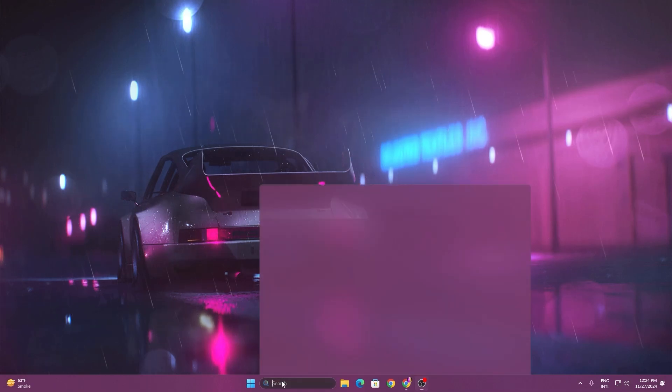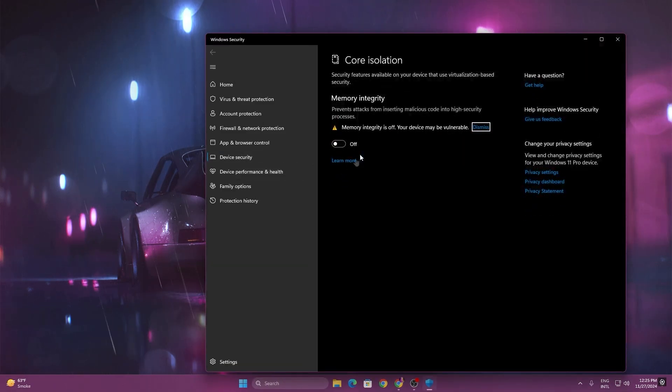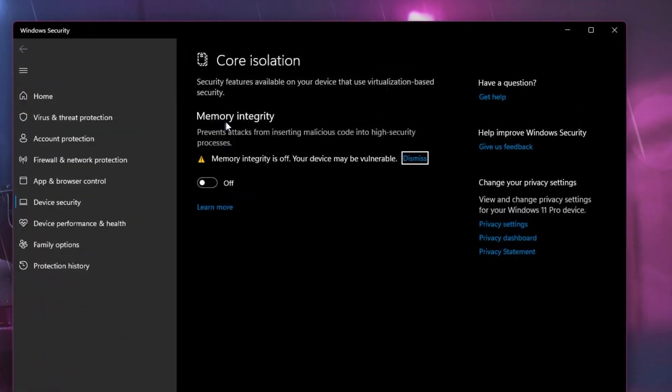For the next settings, go to Windows Search, search for Core Isolation and open up the Core Isolation system settings. From here, you need to turn off the Memory Integrity setting. A lot of players use this change to get more performance out of their system because Memory Integrity uses a lot of resources in the background. So disable this setting on your PC, then simply close out of Windows Settings.